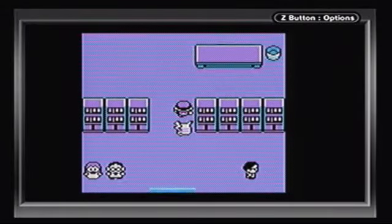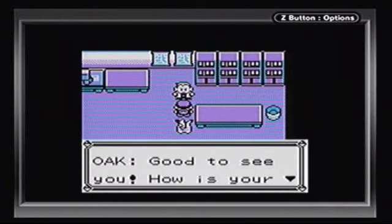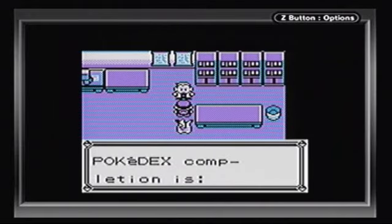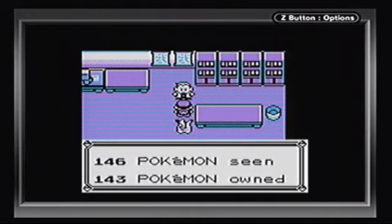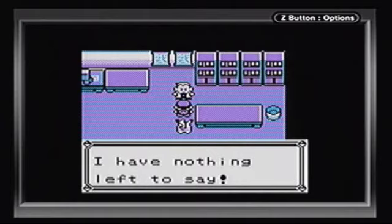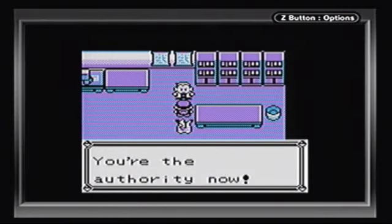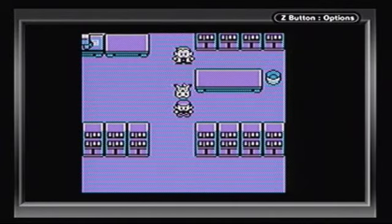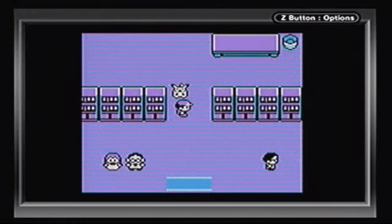Let's pay a visit to the Pokémon Lab. Yo, Professor Oak, guess who's back? He checks our Pokédex - 146 Pokémon seen, 143 Pokémon owned. Professor Oak's rating: 'I have nothing left to say. You're the authority now.' If you talk to Professor Oak at any point in the game after getting your Pokédex, he'll rate your progress based on how deep into the game you are. That was a pretty complimentary thing he had to say.